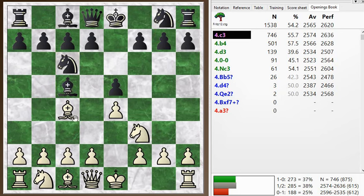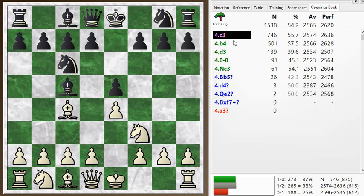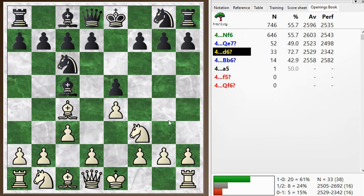But after bishop c5, I go c3, the main move here, preparing to build up in the center with d4. You can play b4 right away — that's the Evans gambit, also an interesting way to play. And now he goes d6, so kind of a rare move here. Knight f6 is the main line, and then I'm prepared to play d4 and go into these exciting gambit lines.